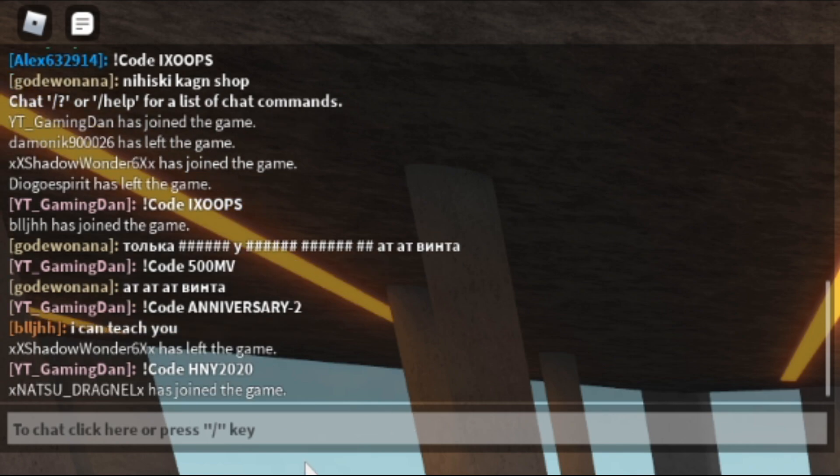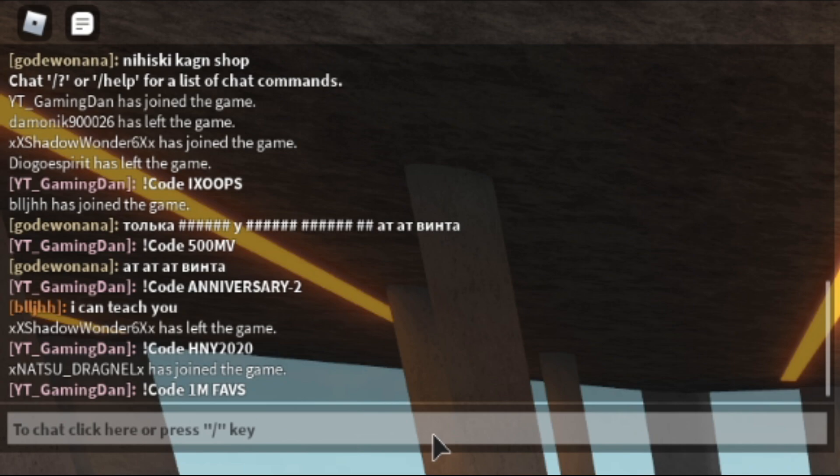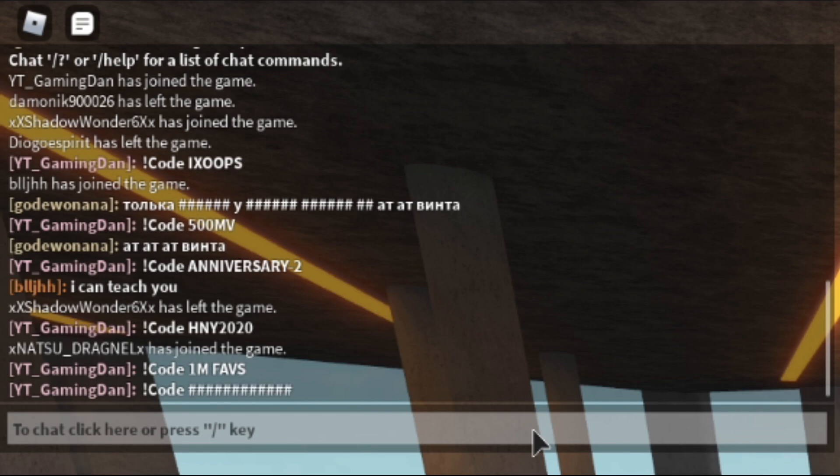After that, you've got code 1MFaves. Then you have code sub-2 — note that when I enter this code, it does actually appear as hashtags in the chat. I'll leave it up on screen for you to redeem. Go ahead and enter that one in right now.